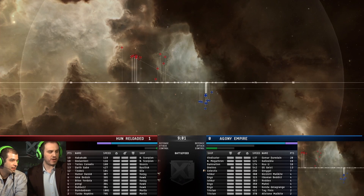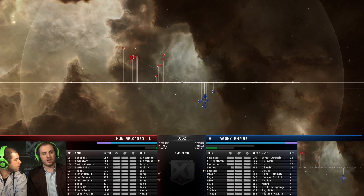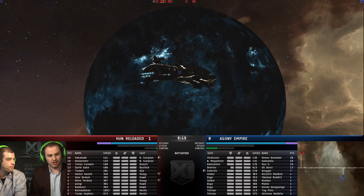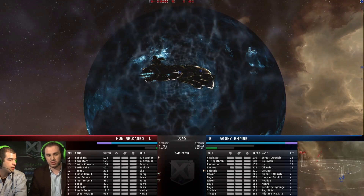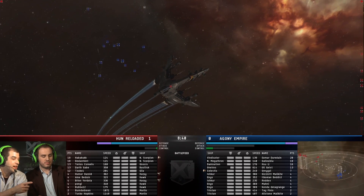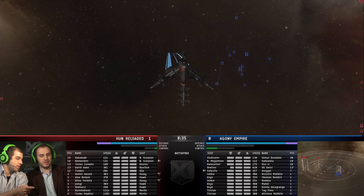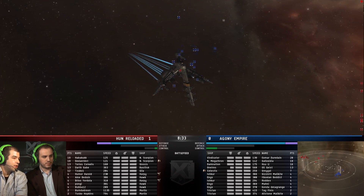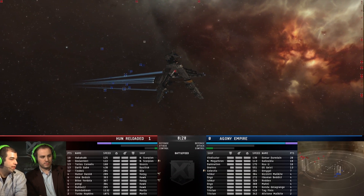You can see here really well that screening line of support for Hun Reloaded. They don't want stuff on top of their Navy Scorpions. Agony Empire says they're not going to make a move, not going to fall into their net. They're just going to hold, because right now Hun isn't doing enough DPS to really worry them. Interestingly, Agony didn't bring 100 points, so Hun is actually ahead. Agony has to be the one to make the move — Hun could just sit and let the timer run out and win.